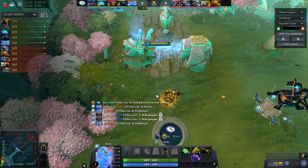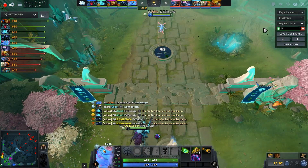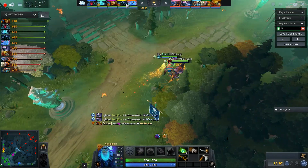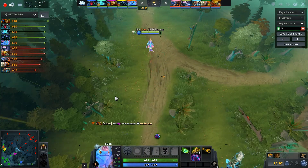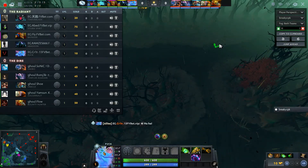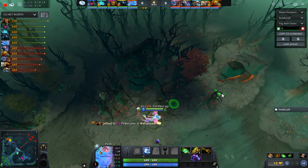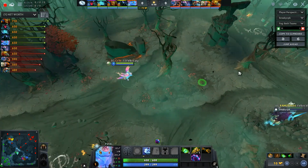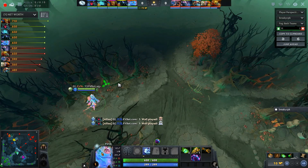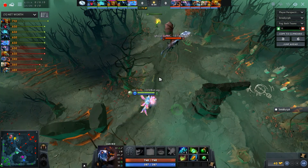Throughout this game we're playing that offlane core Bounty Hunter. Game number one, playing for fun at this point. Flying with the Ring of Bassius early on, meeting up at the bottom lane. Bounty Hunter did get that Shadow Walk, and they're placing down some very aggressive vision early in the jungle.